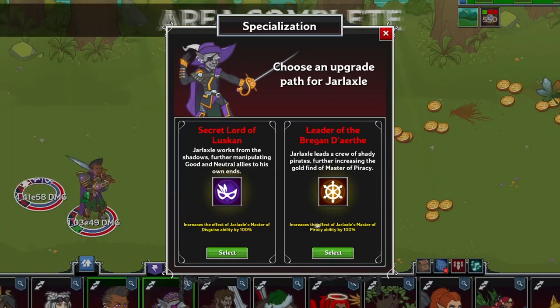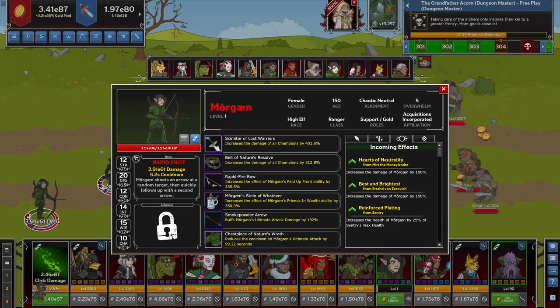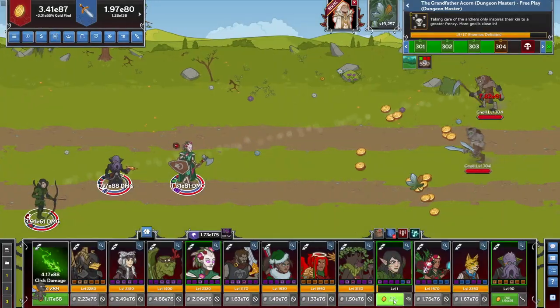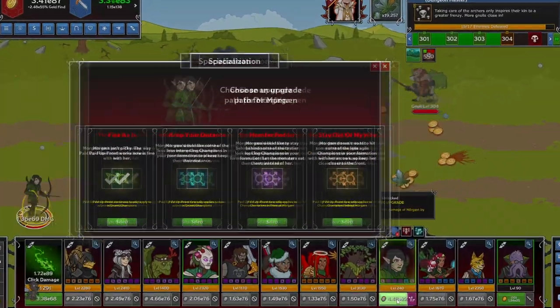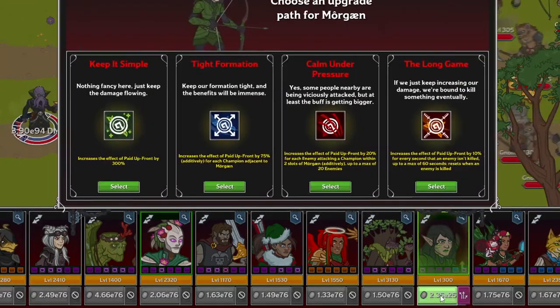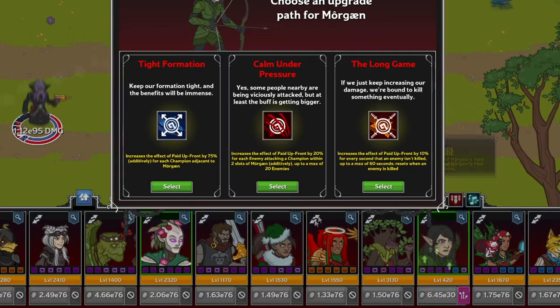And then you have those like Morgan — she is only a support and can only ever be used to buff other champions. But she has three specialization choices focused entirely on making her adaptable in both where she can be positioned and how she enhances her main buff.